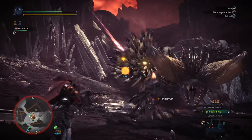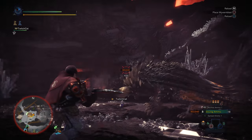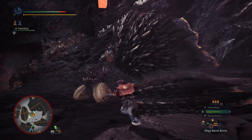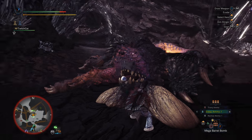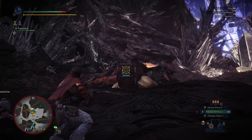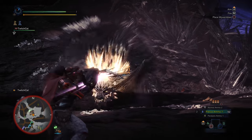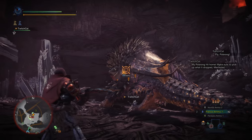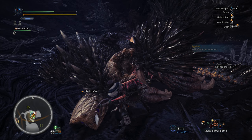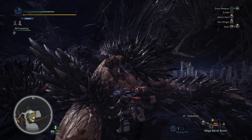Ranged weapons have quite an easy time with Nurgigante. Stand well back and unload shots into the weakened spikes, focusing on one area at a time to break spikes before they turn black, since black spikes resist a lot of shot damage. He's very weak to status, so with a light bow gun or bow focus on putting him to sleep and bombing him, or paralyzing him for easy hits. Pierce shots also hit him incredibly hard — if you get a side shot through weakened spikes on his arms and head, a single pierce shot can go through both arms and his head for huge damage.